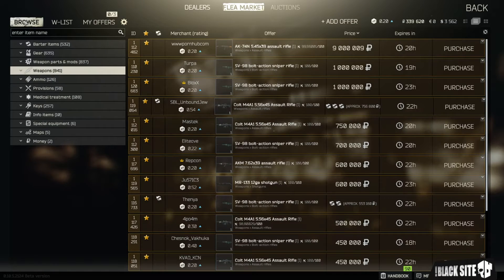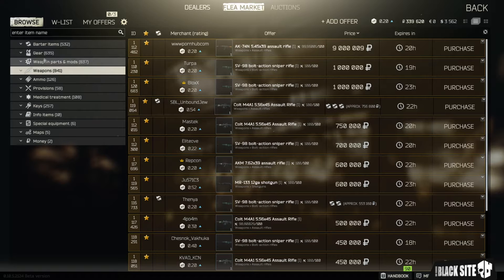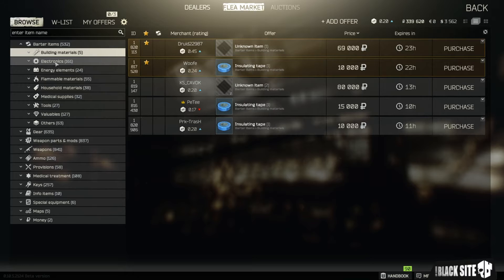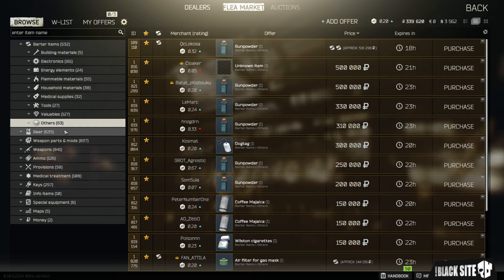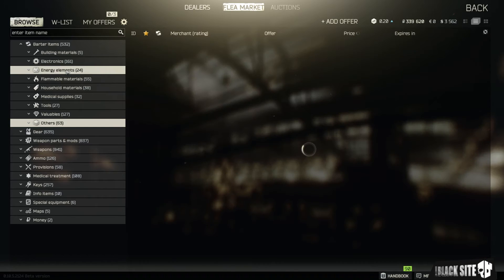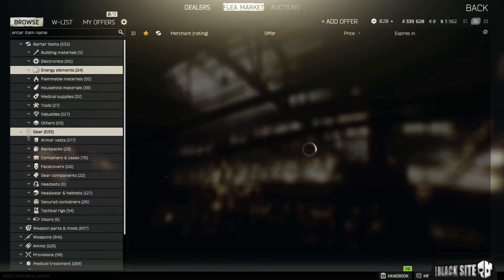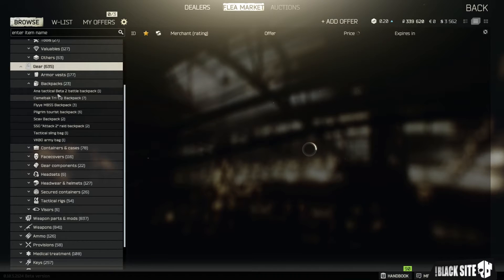On the browse screen, this will list every item that currently is for sale in the marketplace. On the left-hand side you have a list of all the items in the game and you can drill down into these and view whichever sub-items you want. These are all barter items, so you're going to find a list of all task items in here. You can click through and change those until you find what you want. There's obviously gear, vests, backpacks, etc., and you can expand those out and search for a specific bag.